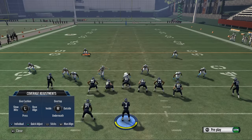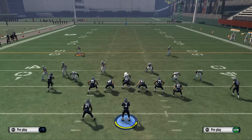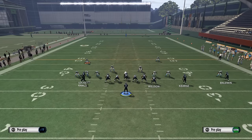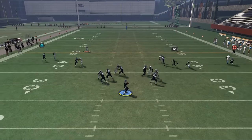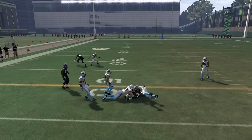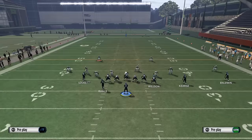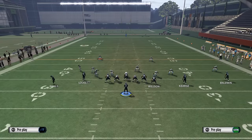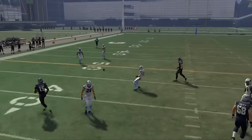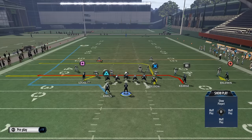A lot of people will call two men under, baseline, and press thinking that's going to stop you. What you'll see is that there's a switch, and that underneath little drag/angle route to Curls is going to do a good job. If they baseline and press the two men under, that underneath route is your option. Here we'll show it one more time against cover two — Russell Wilson's accuracy is pathetic in this game, but that's the basic principle.